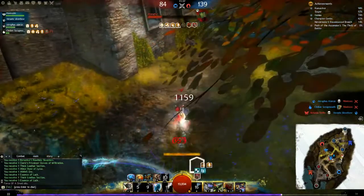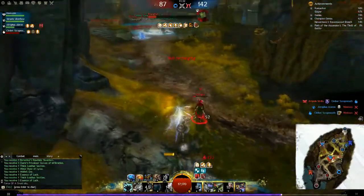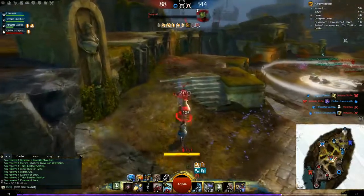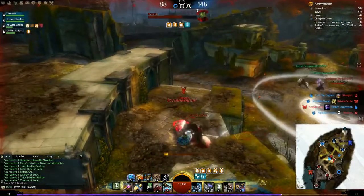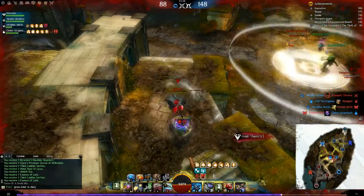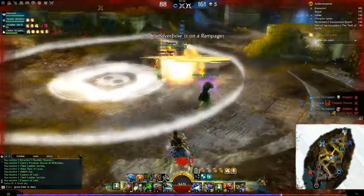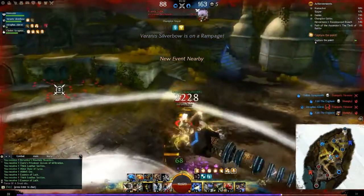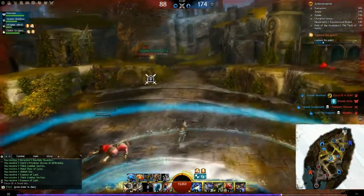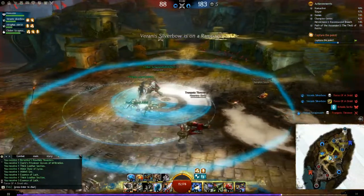Moving on to the utility skills, you've got the Bulwark Gyro. This particular Gyro is really useful because it halves the incoming damage you take — half of it goes onto the Bulwark Gyro in effect. This can be really useful for soaking up quite large amounts of damage. It's a finite amount of damage it can absorb and there's a limited duration — I believe it's 15 seconds — so for those 15 seconds you've essentially got double the health.